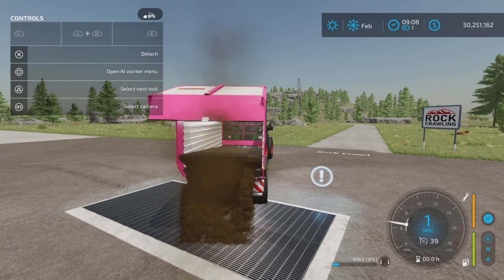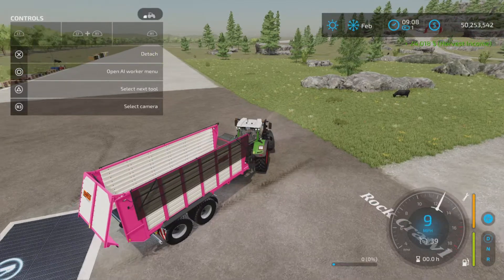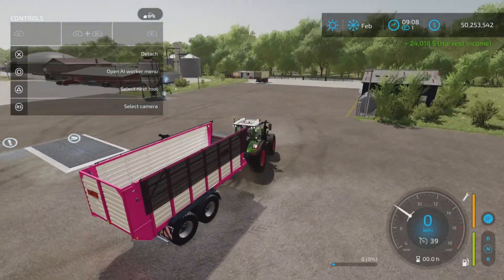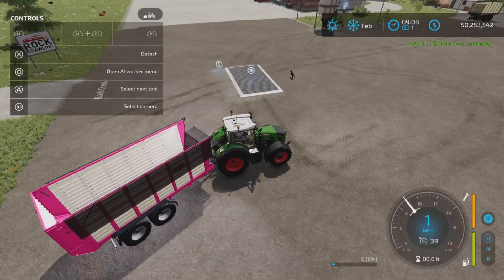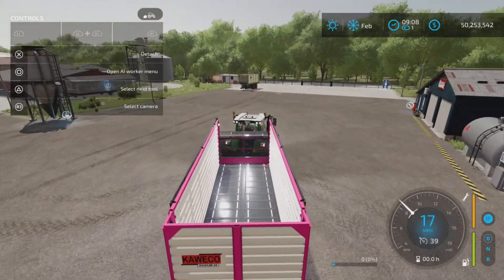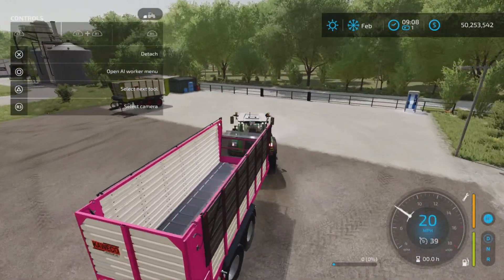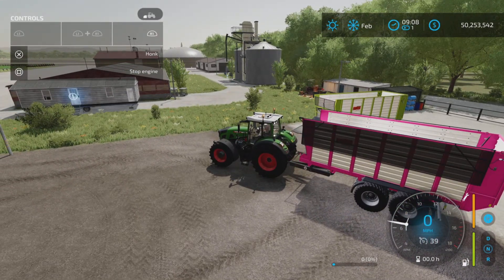And there it is. It's fairly quick to empty and easy to use. It has a steering rear axle, but if you back up, it straightens out. So it's easy to back up and easy to turn when you're going slow. Very nice — a couple of nice options and color choices.